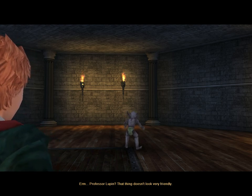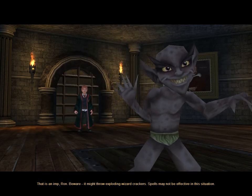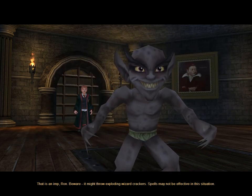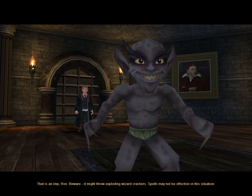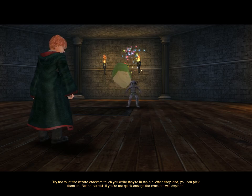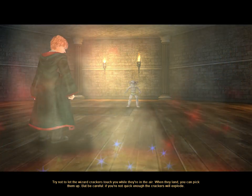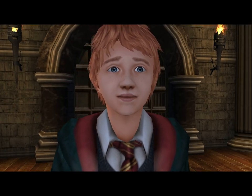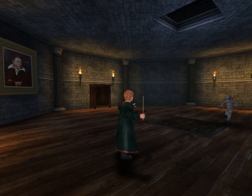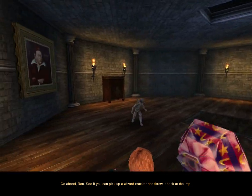That thing doesn't look very friendly. That is an imp, Ron. Beware. It might throw exploding wizard crackers. Spells may not be effective in this situation. Try not to let the wizard crackers touch you while they're in the air. When they land, you can pick them up. But be careful — if you're not quick enough, the crackers will explode. See if you can pick up a wizard cracker and throw it back at the imp.